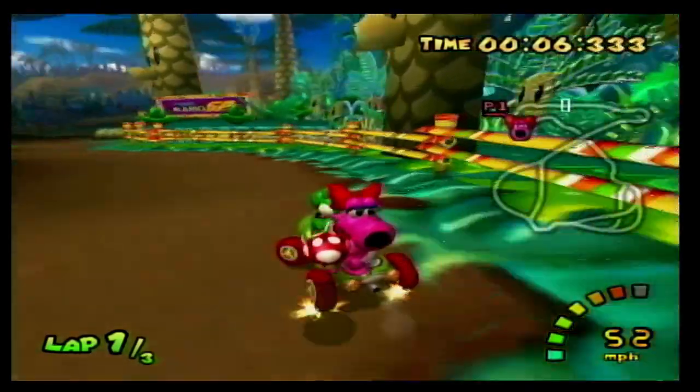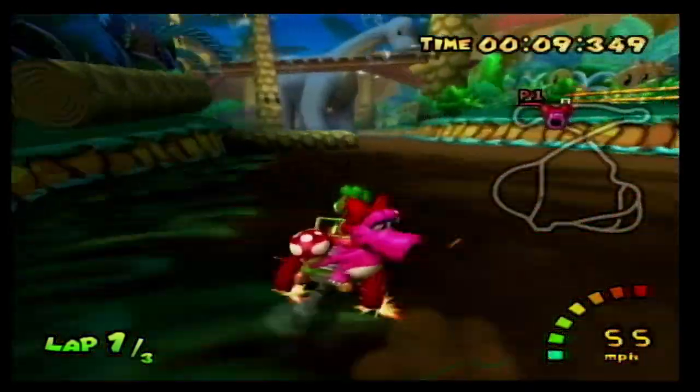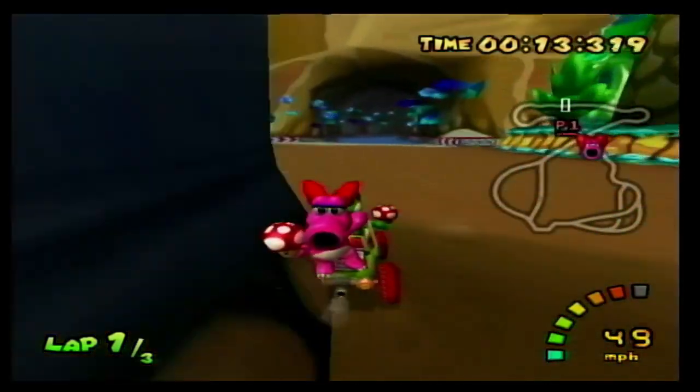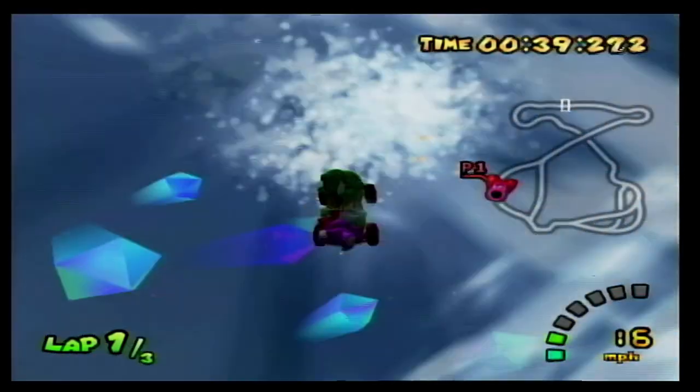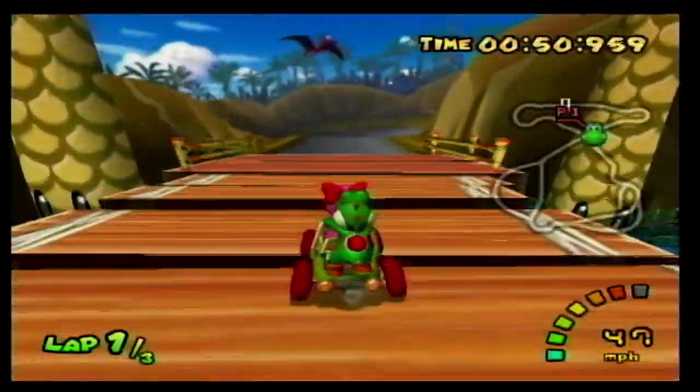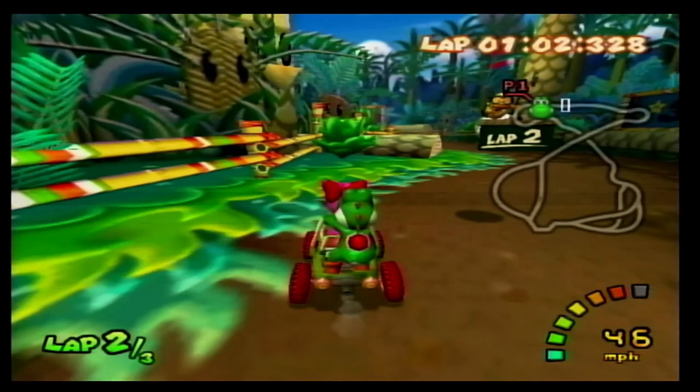Finally we got Dino Dino Jungle on the GameCube. This track takes place in what appears to be a Jurassic setting where you go underneath a giant dinosaur and through a cave with geysers you have to dodge. Pterodactyls also fly around this course and the smiling palm trees just make it more charming. This is definitely a track I'd like to see redone.